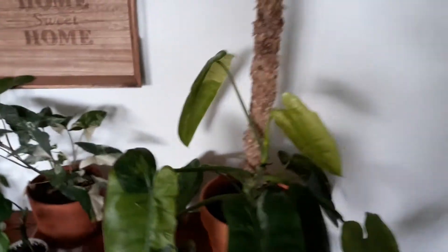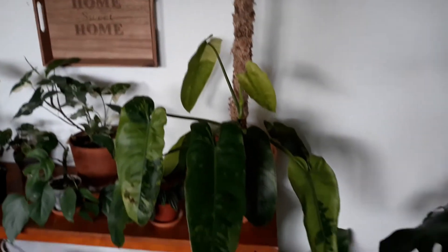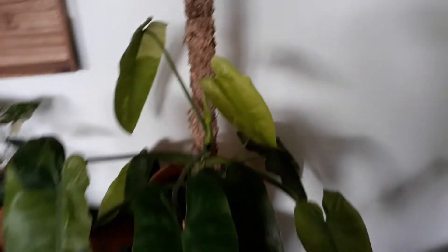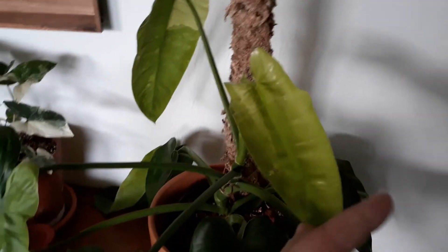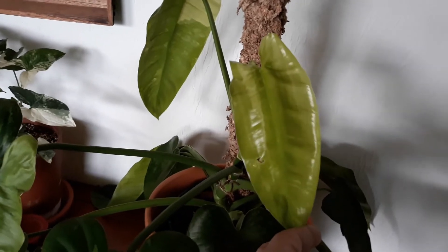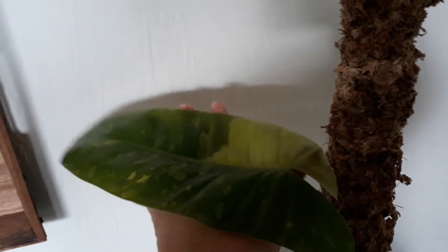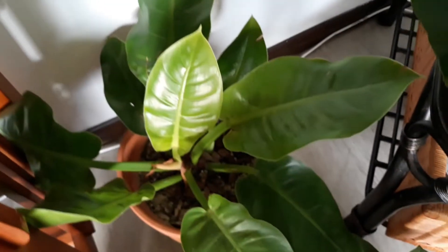And then we have my Jose Bueno Philodendron — Philodendron Imbé Variegata, however you want to say it. This is his newest leaf. No variegation on that one, but the one I got right before it is here and beautiful. So we'll see as the spring goes on. Down here hidden on the floor, we have a Philodendron Moonlight.